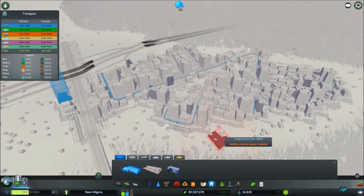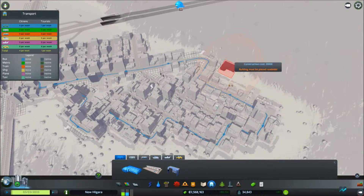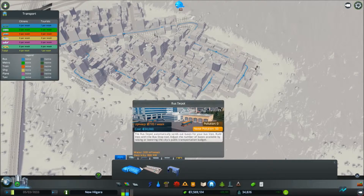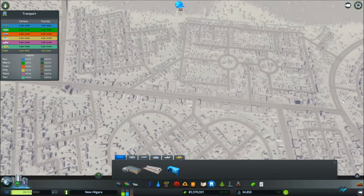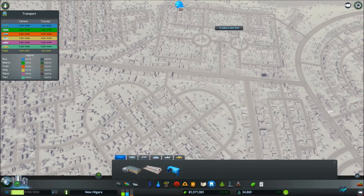I went ahead and kind of cheated — put in a bus depot, put in one bus line here around this section, just to give them that little bit of transportation. I do want to get moving along with transportation. I'm going to do a bunch of bus routes, not so many that go through the neighborhoods, but some that are more down the main roads, maybe one that connects to the main road and then cuts through the main throughputs of some of these neighborhoods.